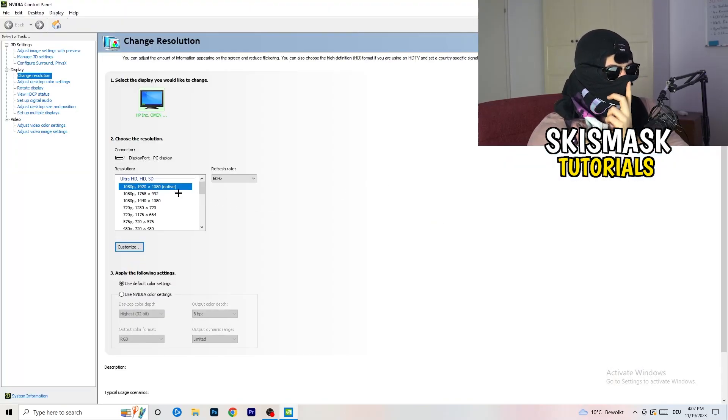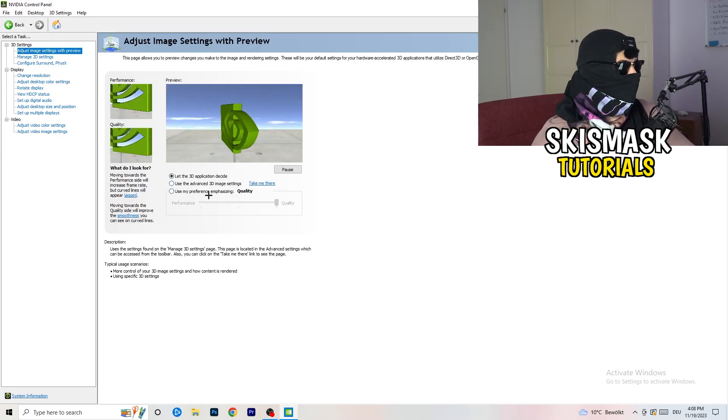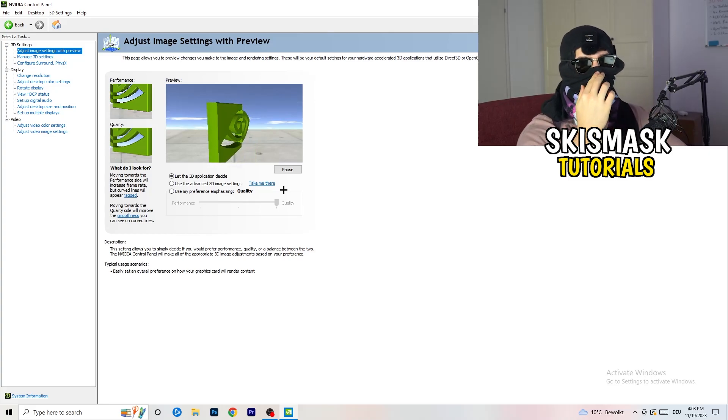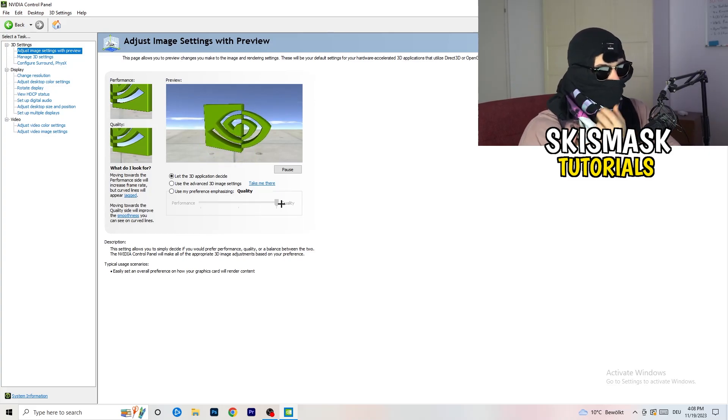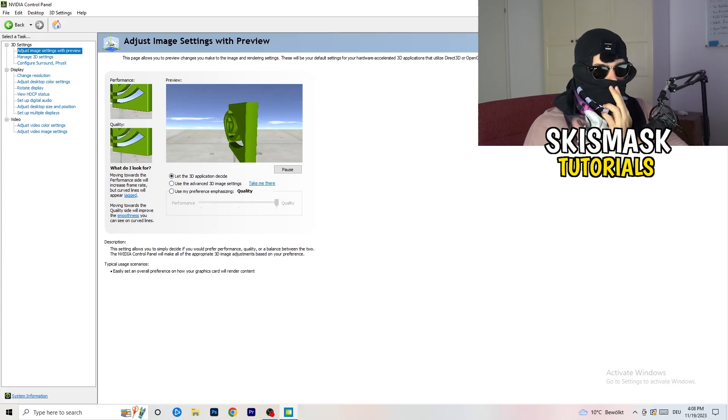Right-click your desktop and open NVIDIA Control Panel. Check which resolution works best in-game — for me it's the native resolution. Then go to 3D Settings on the left, click 'Adjust image settings with preview.' You'll see a preference slider — if you want to increase performance and reduce FPS drops, drag it from Quality toward Performance. That should cover everything — if you have questions, leave a comment, and if this helped, a like and subscribe would be appreciated. See you in the next one!